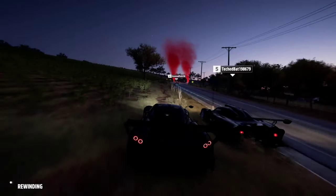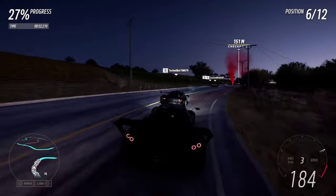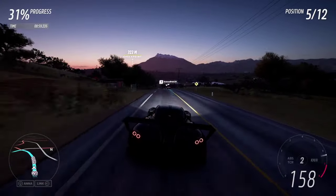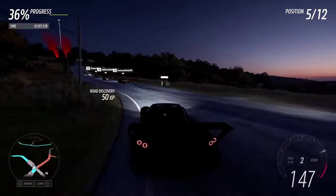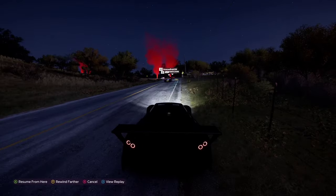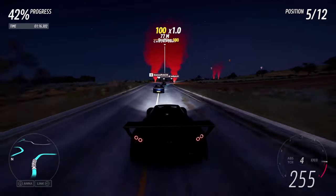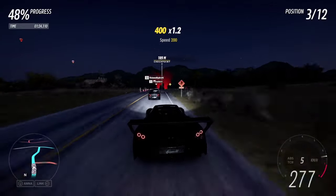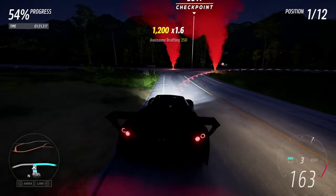I'm just going to rewind here because that NPC was pushing me out of the way and screwed up my race. You just have to be patient — the AI will eventually pass the other racers. It just needs a bit of time to catch up, and if the traffic isn't too clustered, it's going to pass them without any trouble. Everything you're seeing now is the AI doing it — the only times I'm intervening is when I'm rewinding.